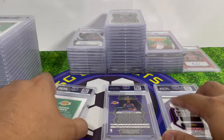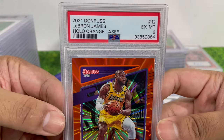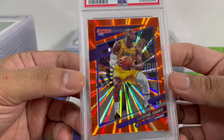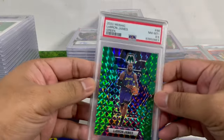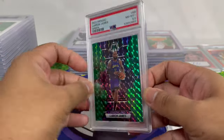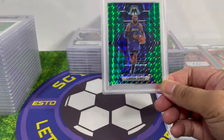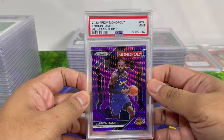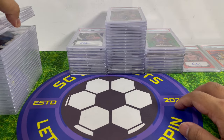I got a few LeBron James cards and I always do badly with them. One came back PSA 6 — how is that even possible? The shiny foil makes it hard to grade well. Another came back 8.5 — I didn't even know PSA does half-point grades; I thought only SGC did that. The Monopoly LeBron card came back PSA 9. I never do well with LeBron cuts.